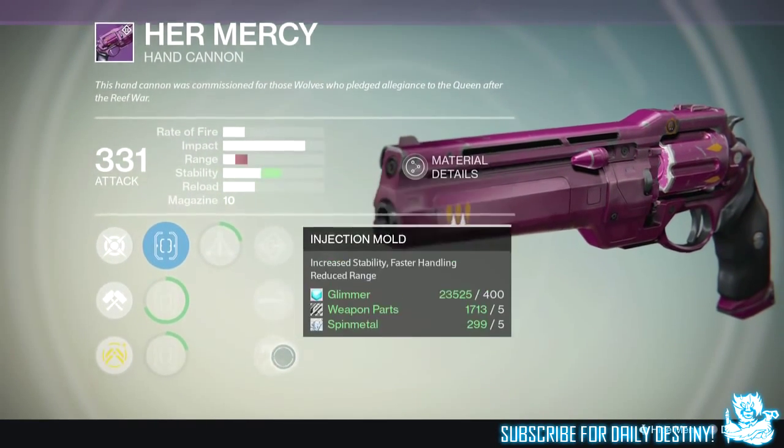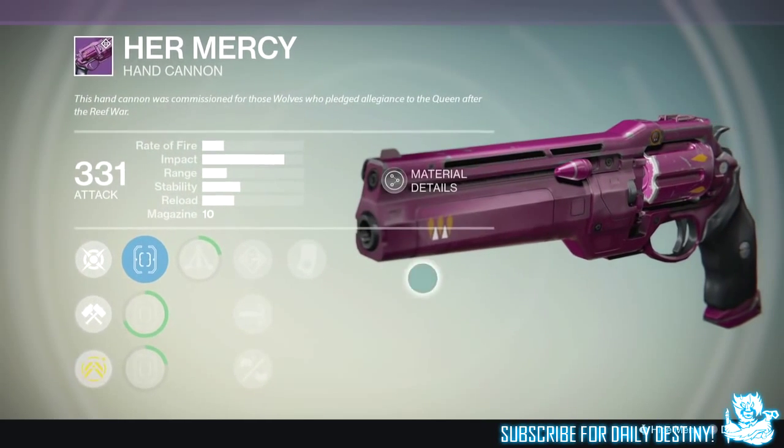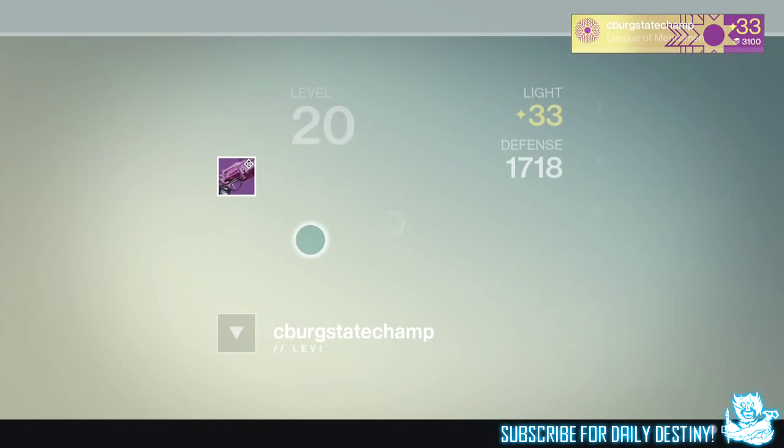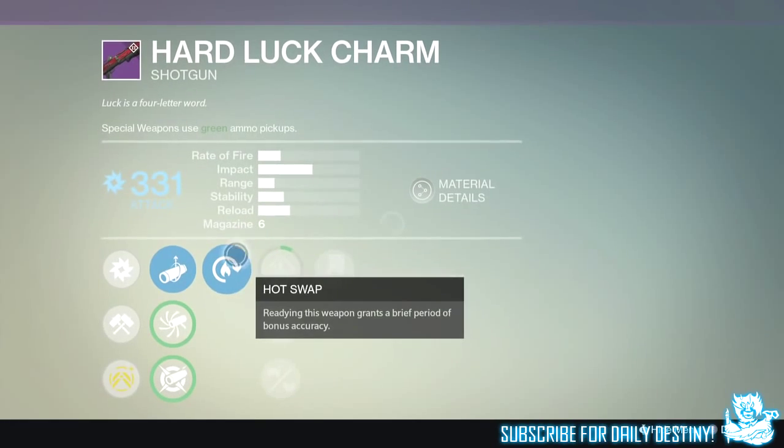That's it for the Cow Slayer's Helm — the Prison of Elders helmet for the Titan, looking absolutely insane. If it's the first time you've seen it, let me know down in the comments what you think of this helmet. Would you rock it on your Titan? Let me know that down below.